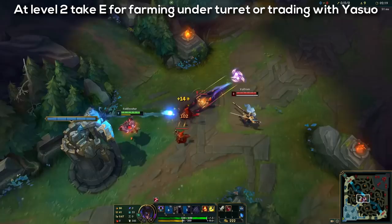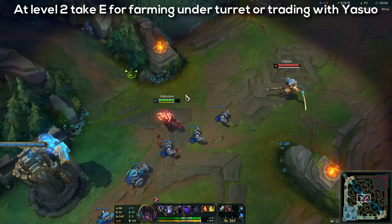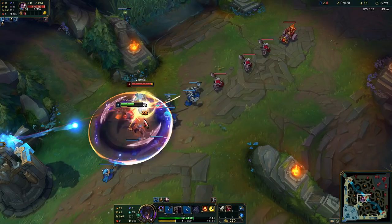At level 2 you want to level up E because that is going to help you CS if your wave is under turret. If Yasuo decides to jump on you at level 2, you can throw Q while he is jumping on you and when he lands on you quickly press E and auto attack him once. That is going to deal a lot of damage to him and if he plays it bad you are going to win the trade.